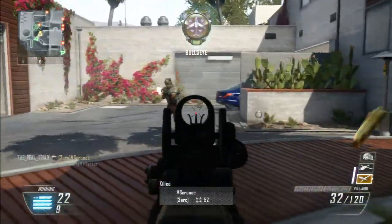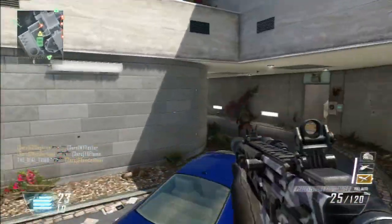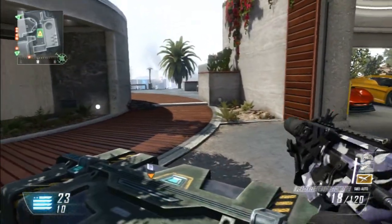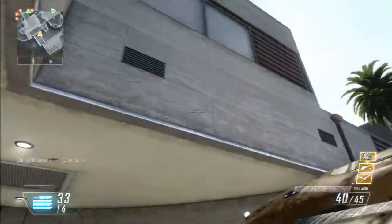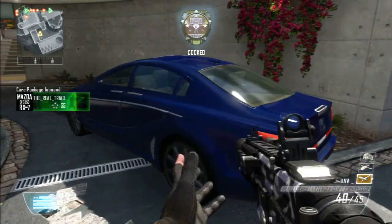In the tier 3 categories, unlocked at level 14, Engineer does three — well, kind of four things. First off, it allows you to see enemy equipment. You can see claymores, you can see betty traps, you can see sentry guns through walls, even across the map. So it allows you to know what the enemy has placed and where it is at all times, which is really good.